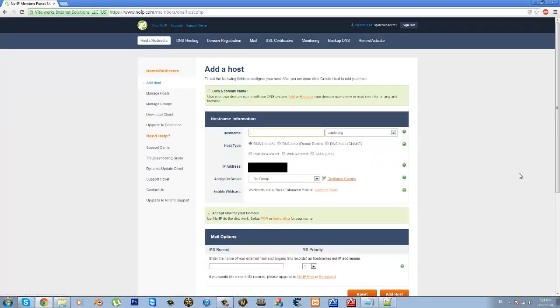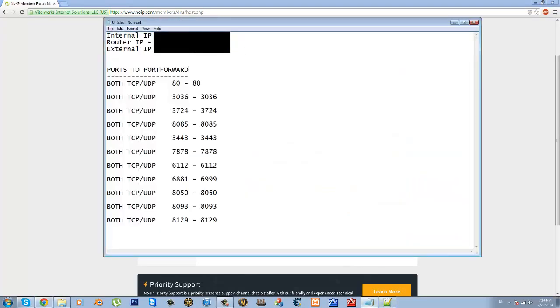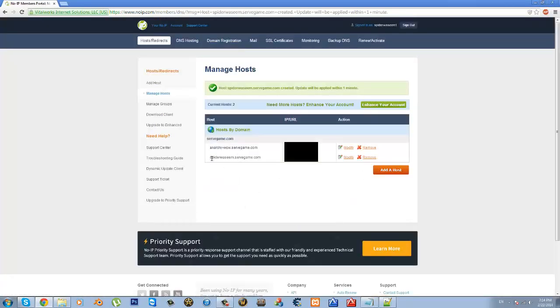For your hostname, type in anything you want — like your server name. I'm going to type in spiderseam. On the domain selection, under the No-IP free domains section, the entries below the paid ones are free. The most commonly selected free option is servegame.com, because it sounds like you're serving a game. Make sure DNS Host is selected, and keep note of the IP address shown there. Hit Add Host and it should be added. There we go — spiderseam.servegame.com.